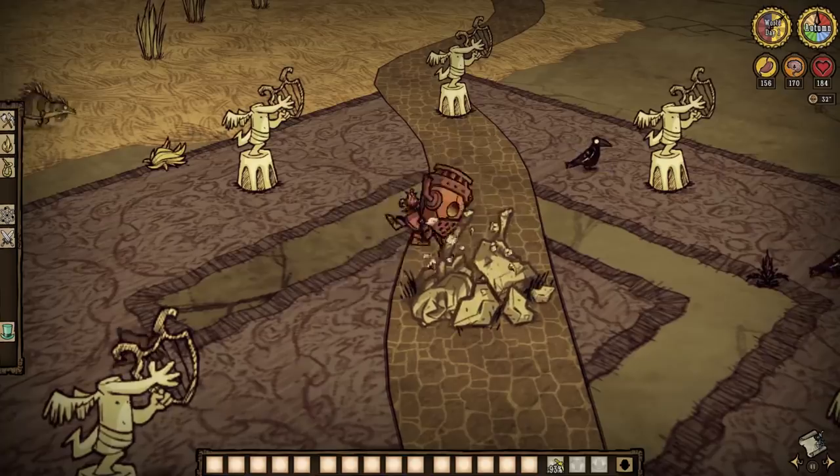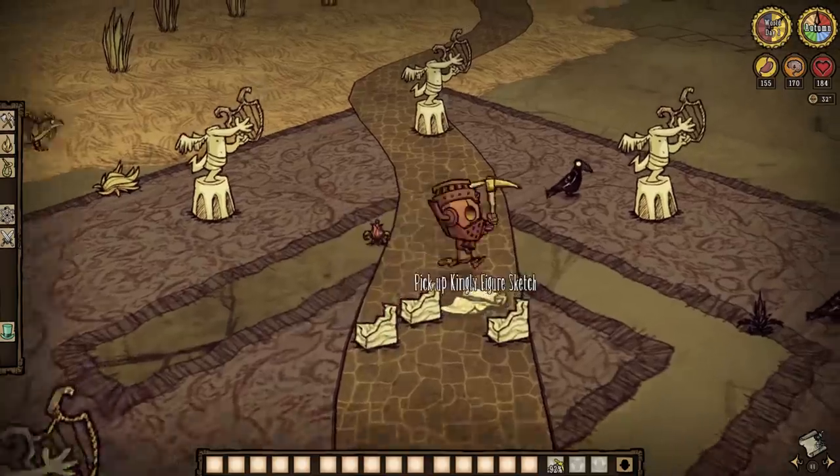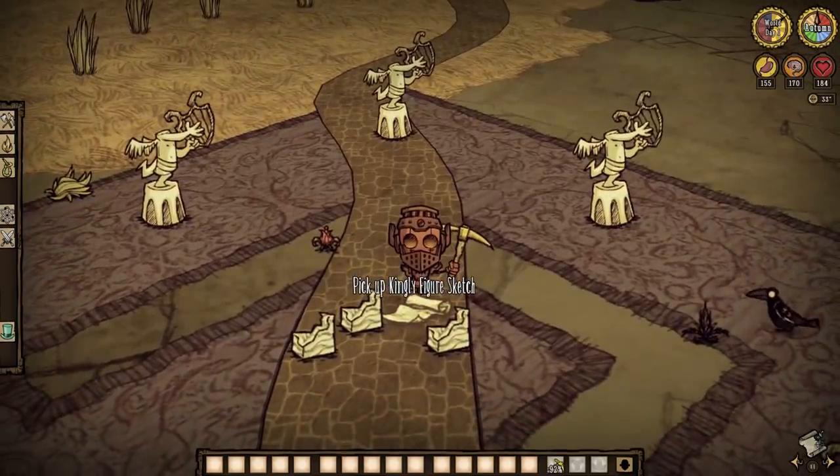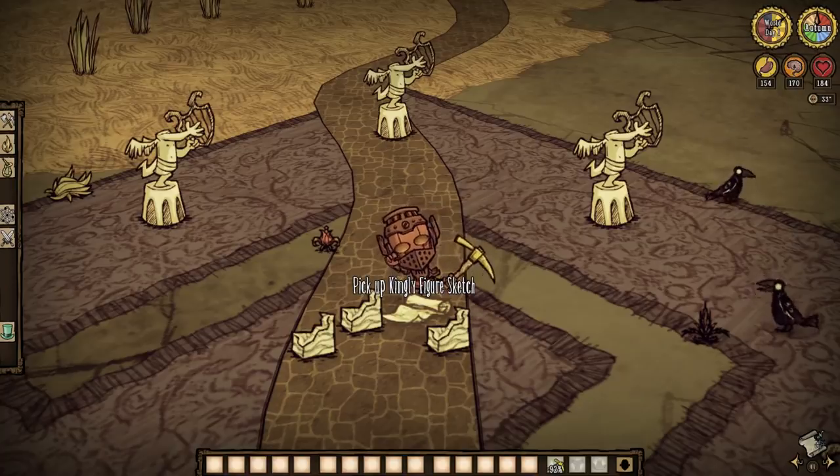A select few of these sculptures do drop figure sketches when mined, so do make note of that, decorators. There's a heck of a lot of sketches to get, so keep an eye out for some new statues to destroy.